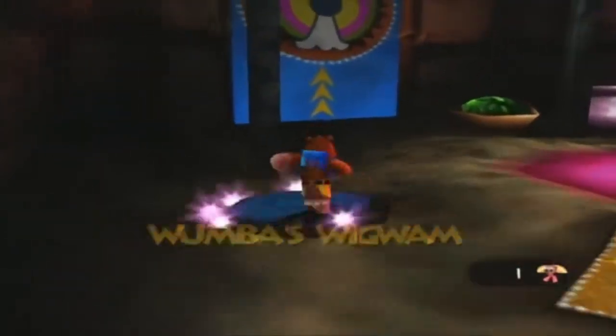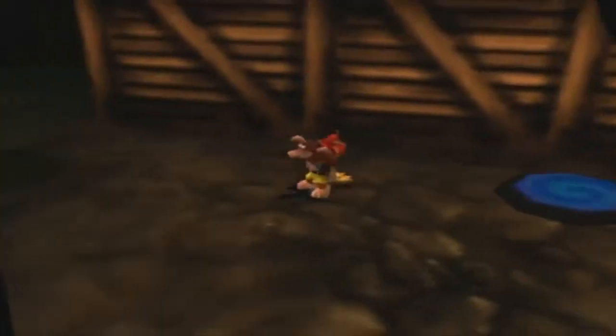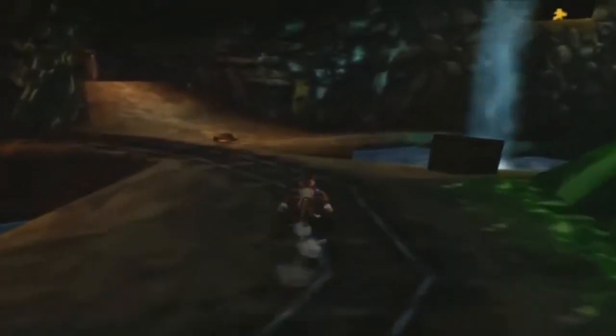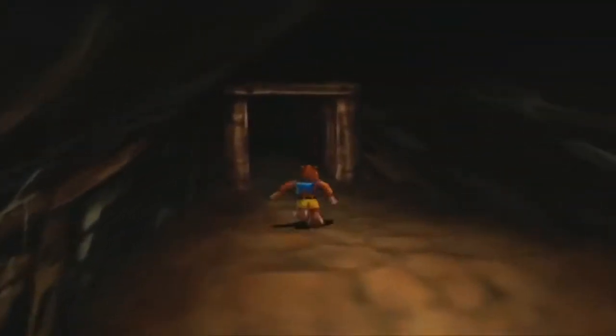To start off we're going to activate this teleportation pad inside Wumba's Wigwam, which is very convenient for us. Humba Wumba will transform us into something here but we're actually going to cover that a little bit later. Right now I want to travel to the crushing shed and then come over here because I believe that upon this entrance we will find a toxic cave of some kind.